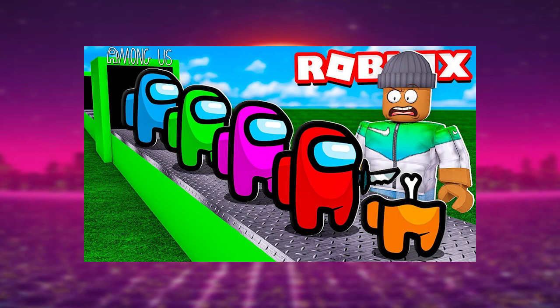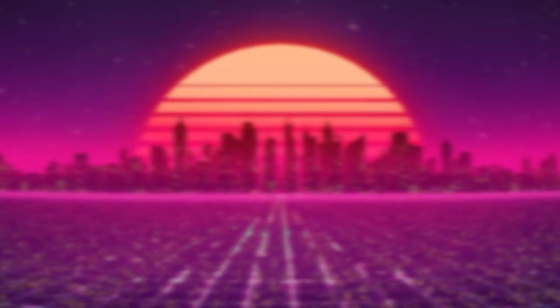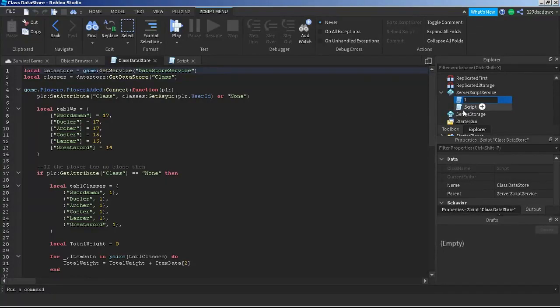Here's the video. The first thing we did was decide on what the game would be. Our first thoughts were to make a simulator game, but in the end we thought it would be nice to make an RPG game. So the first thing I did was program the game.